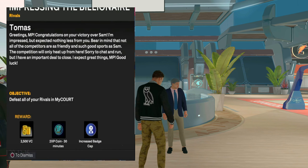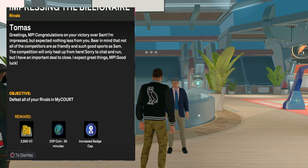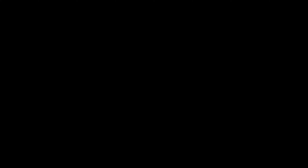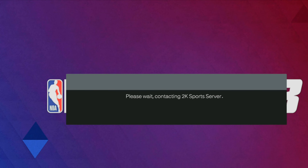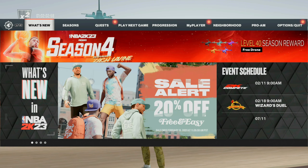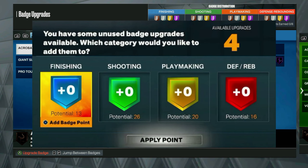Once you go talk to this dude right here — whose name is Thomas — to get your badges, all you simply want to do is close out the game and then reload the game back up. Once you reload the game, load up the player you're doing this for, then go to your progression, go to your badges, and your four remaining badge points will pop up and you can apply them to whatever you'd like.